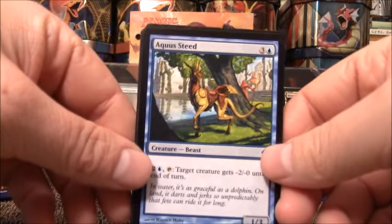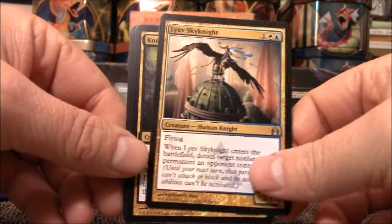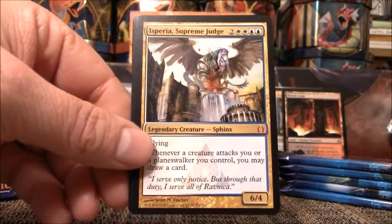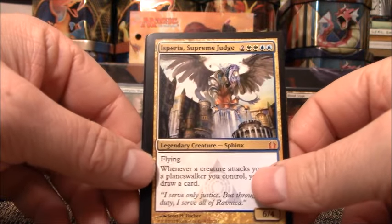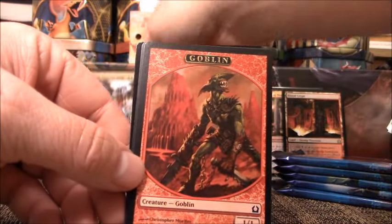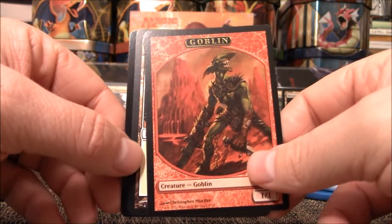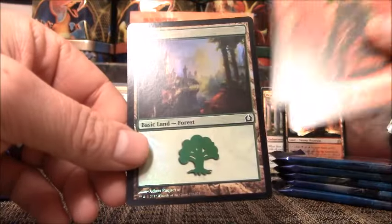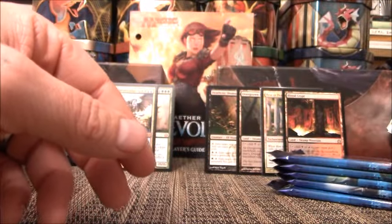We have the Aqua Steed, Sky Knight, Karazda Guildmage, Isperia Supreme Judge. It is a Mythic, probably only a couple bucks, but all my Mythics will go in the back. We have a Goblin Token — I have a deck that's all Goblins so that is awesome. And a Foil Land. Those are only about a buck online, I'll put that off to the side.